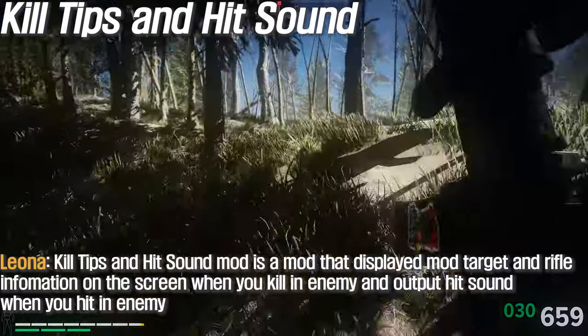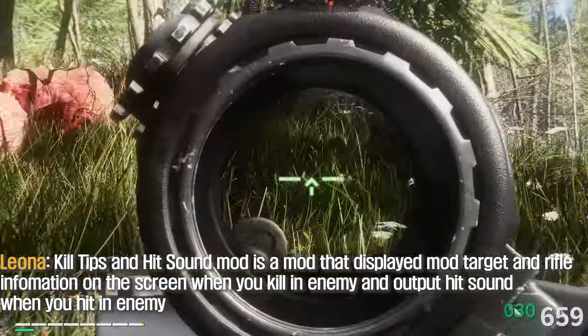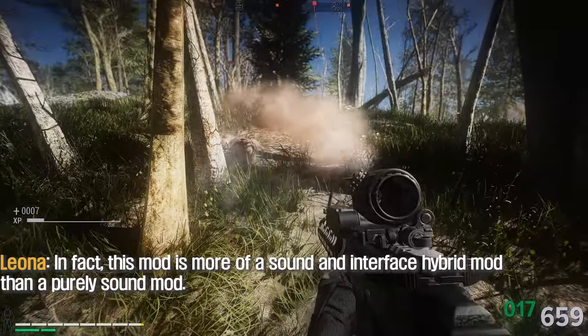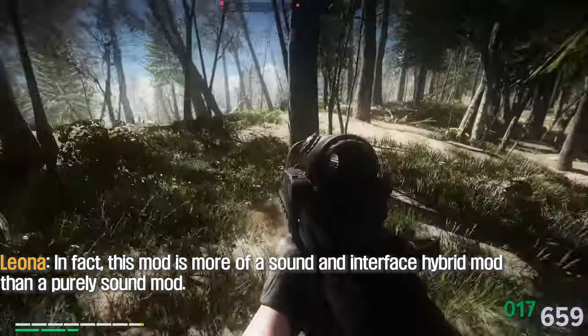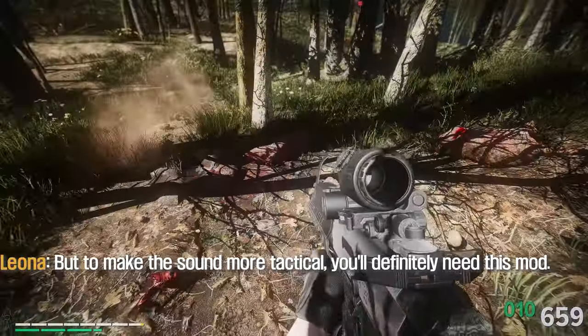Kill Tips and Hit Sound mod is a mod that displays the target and ripple information on the screen when you kill an enemy, and plays a hit sound when you hit an enemy. In fact, this mod is more of a sound and interface hybrid mod than a purely sound mod, but to make the sound more tactical, you'll definitely need this mod.